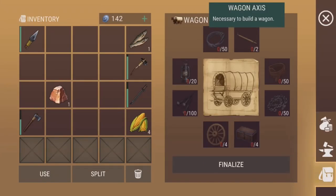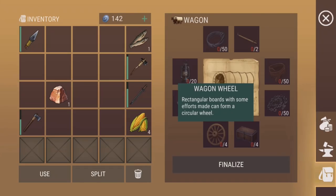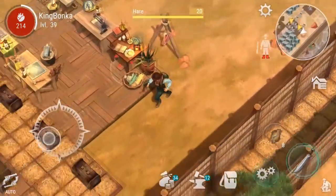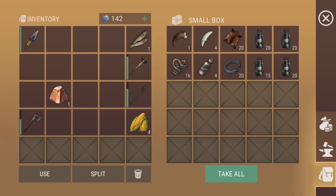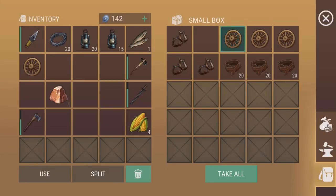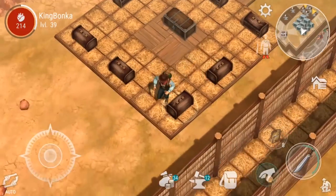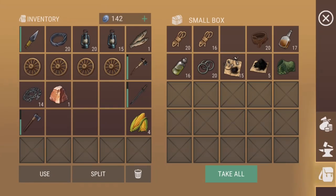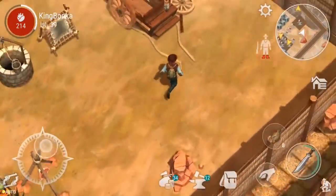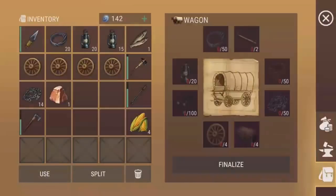So obviously we need the wagon axle. We cannot do anything about wagon wheels — we definitely have four of those. We'll grab some wire while we're at it. One, two, three and four wagon wheels — just enough. Grab some chains, we saw some of those. Then we only need 20 lanterns.